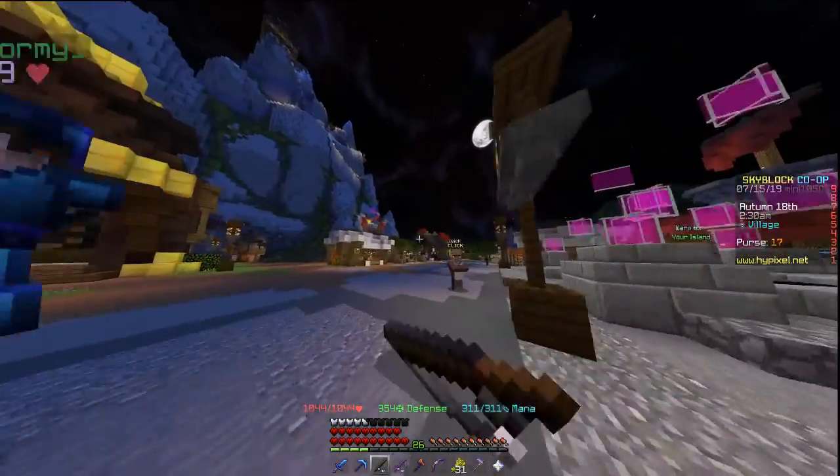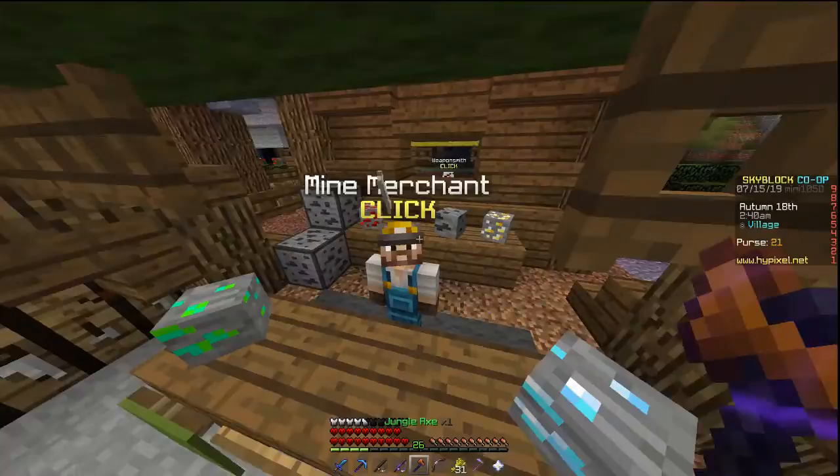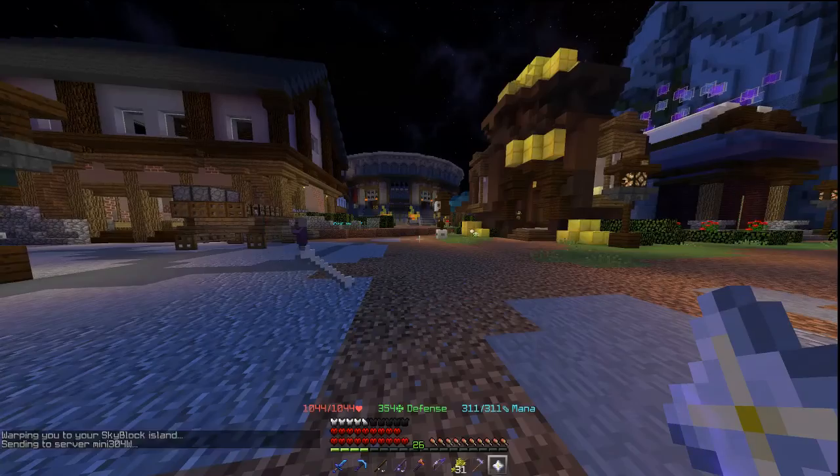I'll put a picture up — I had a stack sell earlier for 68,000 coins. That is double the price you spend on it, and it's pretty much free money that you can get whenever you want once you have 30,000.